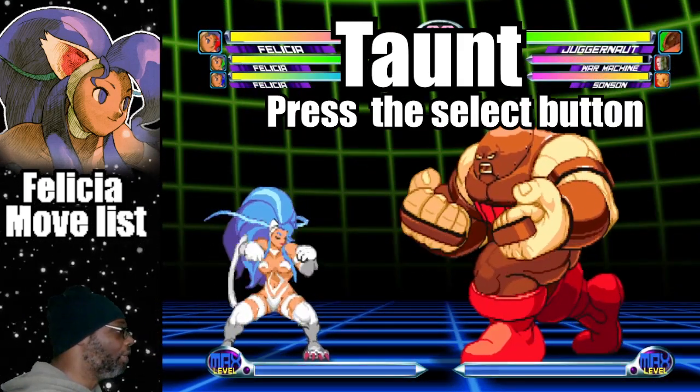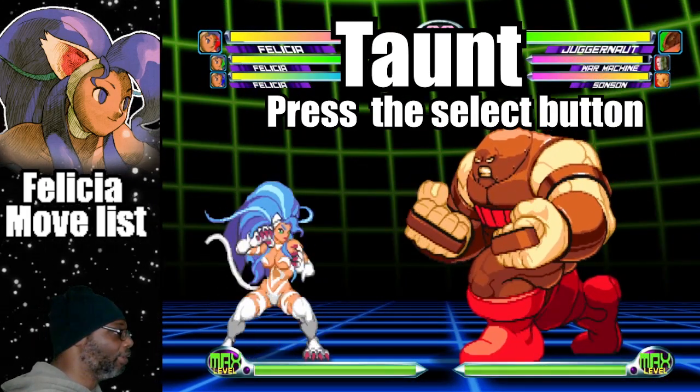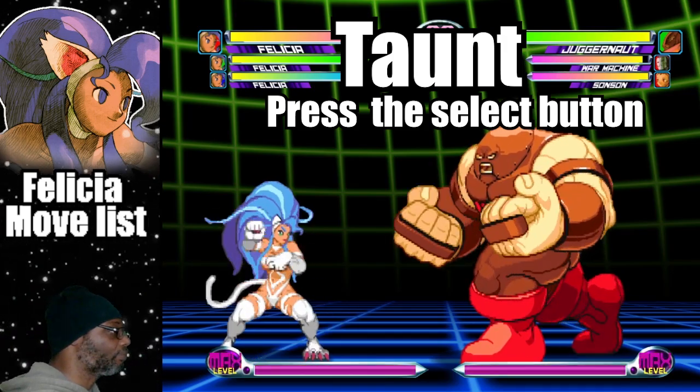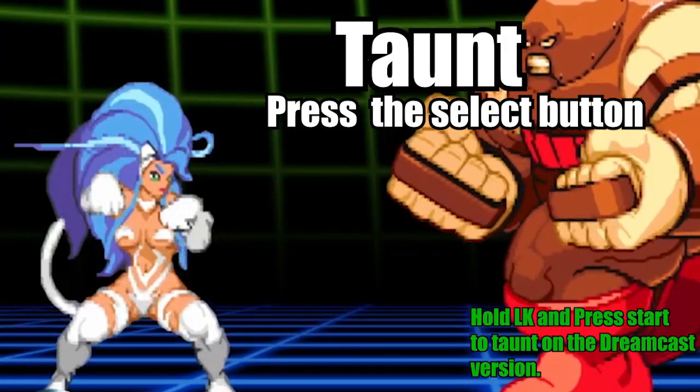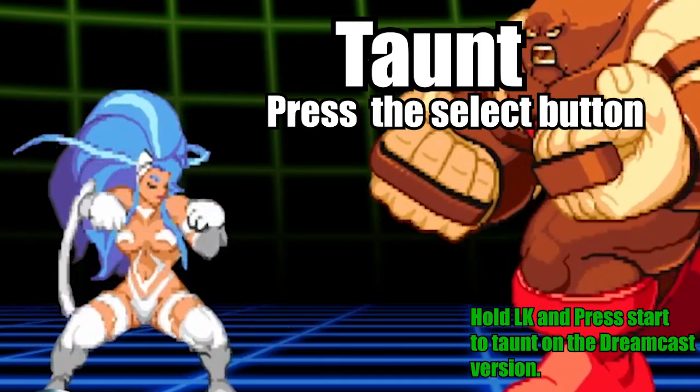You can do Felicia's taunt by pressing the select button. Alternatively, hold light kick and press start if you're playing the Dreamcast version.